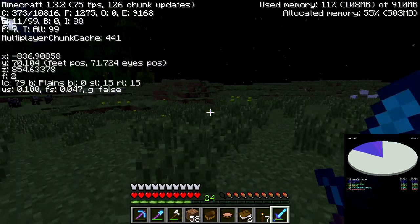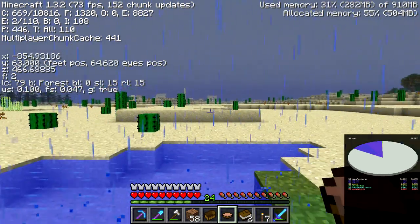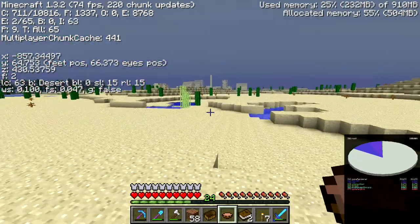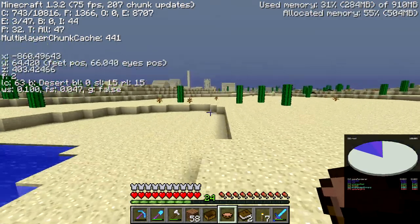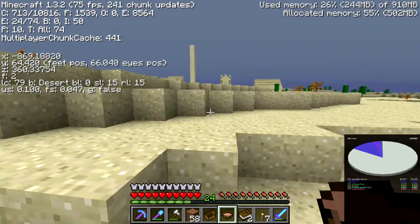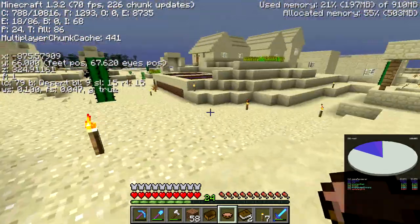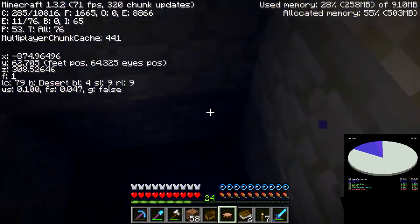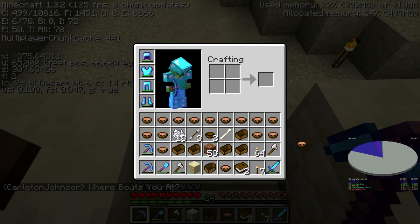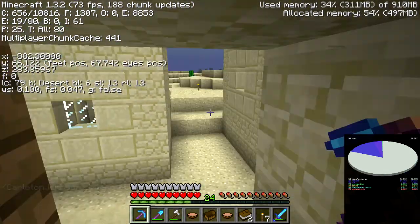I think I might see something off in the distance. We're getting pretty close, about 150 blocks out. Looks kind of like an NPC village, but there are features I don't recognize. I haven't really been in any of these new desert villages, so I can't be sure. There's a path... yeah, I haven't explored these desert villages. We'll have to see.